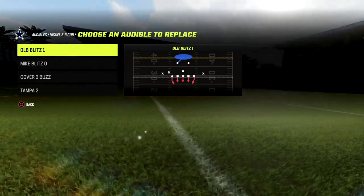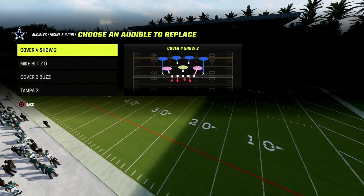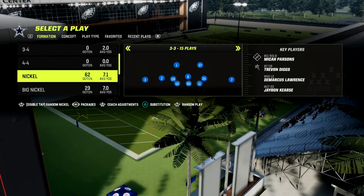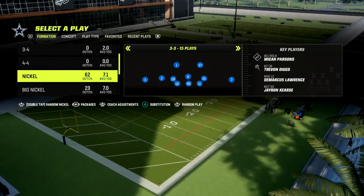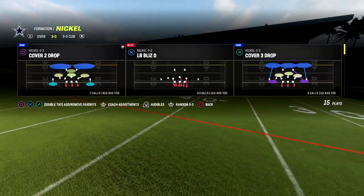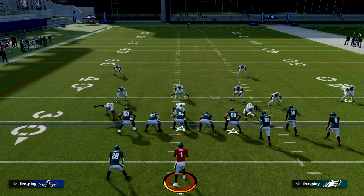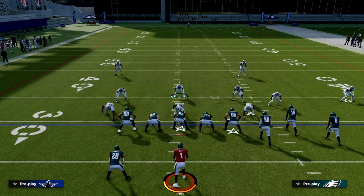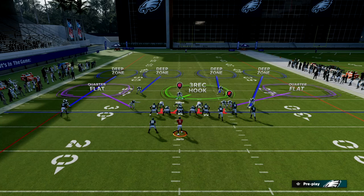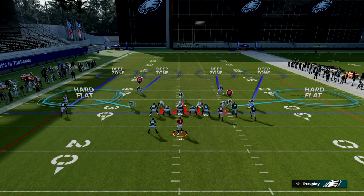In our nickel 3-3 cub, we're going to set cover 4 show 2 as our audible — that's the play we're focusing on. Coming out in the nickel 3-3 is better because you can sub safeties in at linebacker and you get significantly better adjustments, including the ability to cross-man. You'll always want to user the middle linebacker and wiggle him a few steps so there's no tell on what coverage you're in. Then audible into cover 4 show 2, press, shade your coverage underneath, and take the linebacker on the right side of the screen.